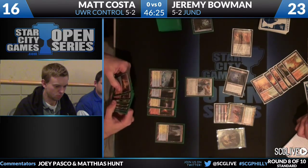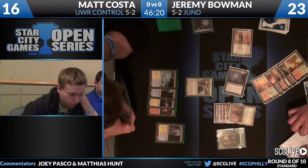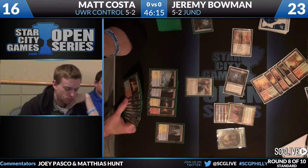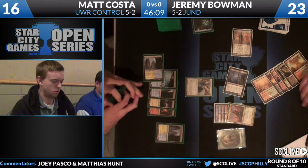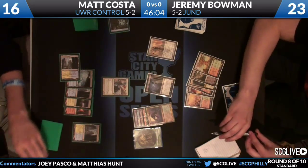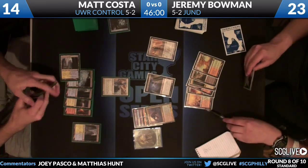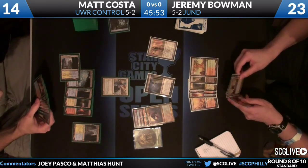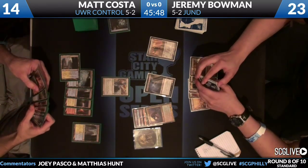You definitely want to use your life total as a resource. The question is how many life points can you spend before you have to cast Supreme Verdict. Also, the Verdict gets his Angel off the table too, so he's actually losing a card. The bigger restriction is that if he doesn't play something on his main phase, Huntmaster will flip. He's willing to let Huntmaster flip and take the damage - at least six life points - just for the possibility of more value on the Supreme Verdict.